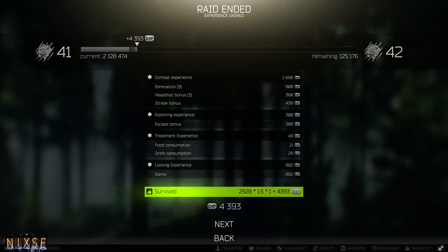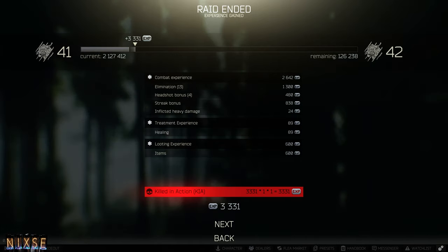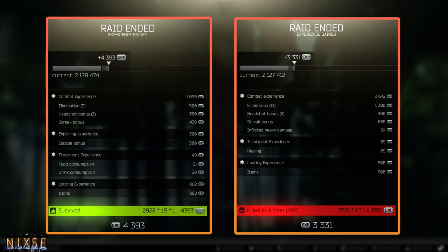Tip number nine: prioritize your survival. Surviving a raid gives you a 1.5x XP bonus, whereas dying gives you normal XP and causes you to lose any items found in raid that aren't in your secure container, as well as any gear you brought in. If you don't feel confident moving towards a firefight or pushing through a high-traffic area, don't do it. Sometimes it's worth not taking a shot to avoid giving away your position, because you could end up being outgunned.